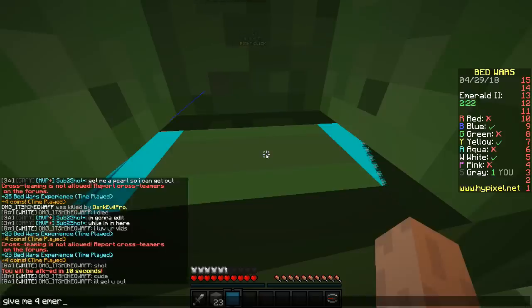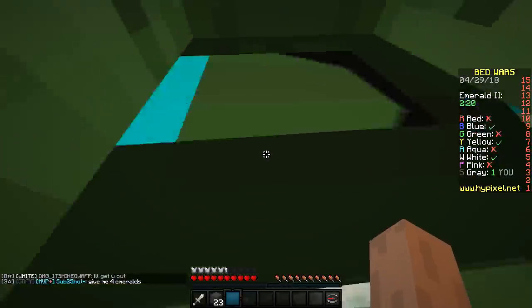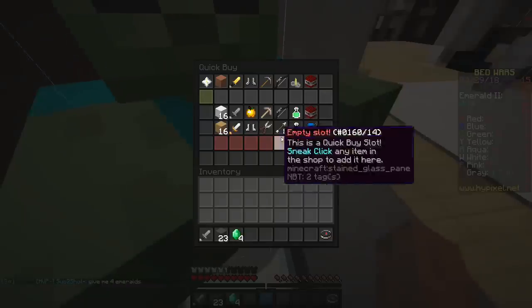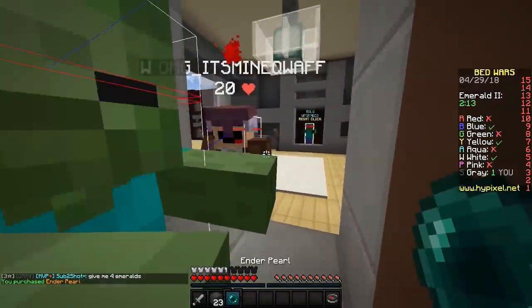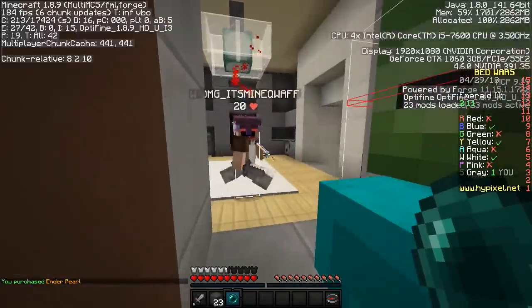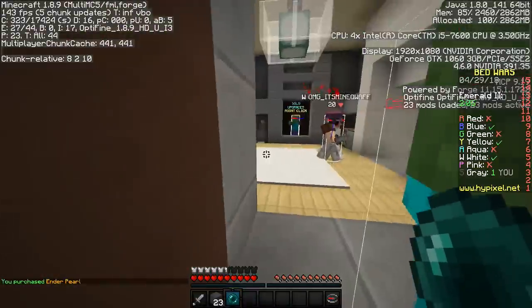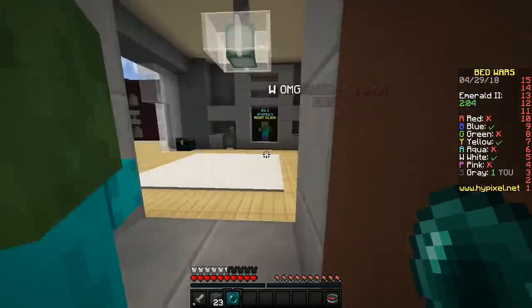Give me four emeralds. He's giving it to me! He's actually giving it to me! Oh my God, this guy is an actual legend. So can I even get out? I don't think there is a possibility of me being able to get out — this guy is completely in the way. But we're always going to have to try.